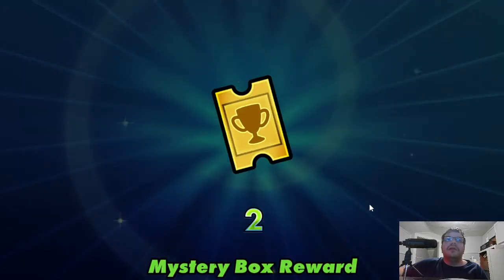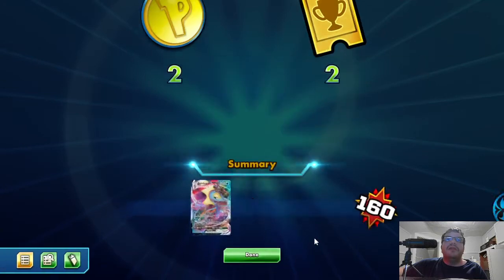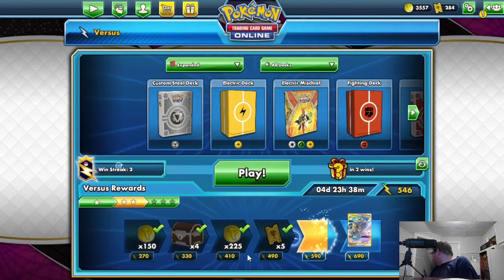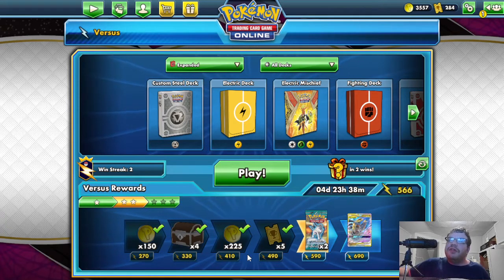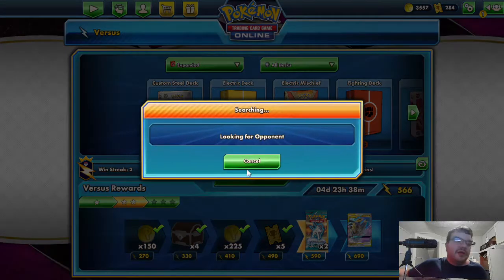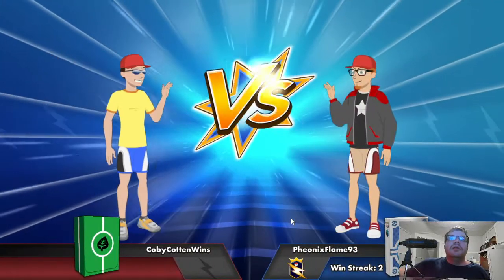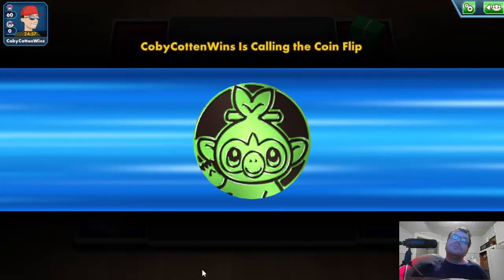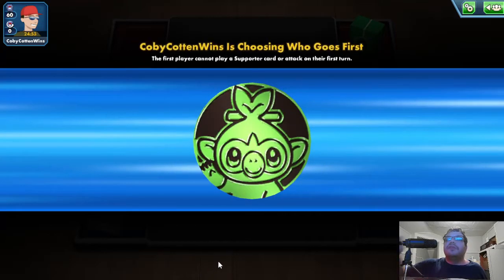Got two tournament coins I never use. That gave me three out of ten for the challenge. Okay, she's just scratching her back on the carpet — I thought she was hurting. Now we fight Kobe Cotton. Lost the coin flip so opponent goes first. I never understood in card games why people want to go second — it basically means your opponent always gets the first shot in.